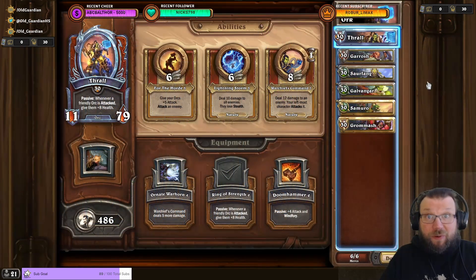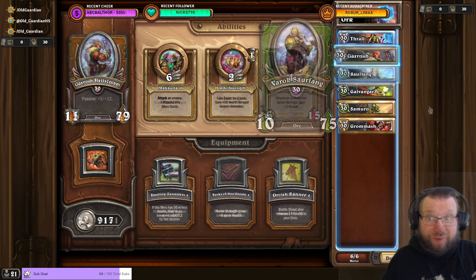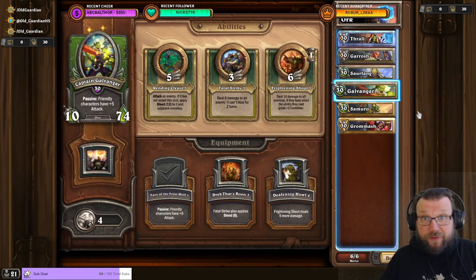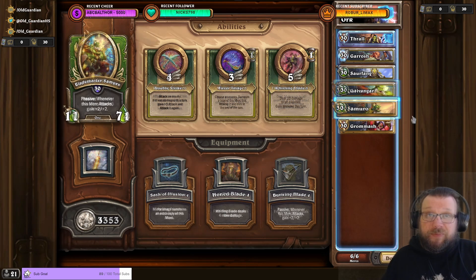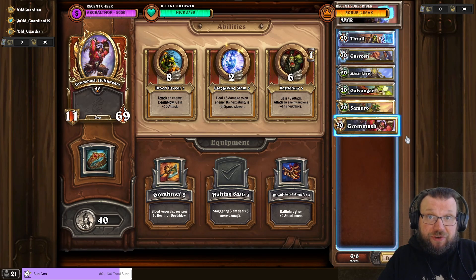My favorite comp for Heroic Seravan is orcs. I'm using Trull with Ring of Strength, Garrosh with Tusks of Manoroth, Saurfang with Serrated Shield, Galvangar with Fury of the Frostwolf — but you could also have Rokara if you like — Samuro with Burning Blade, and Grommash with Halting Sash. For the climb, Trull, Garrosh, and Saurfang typically clear all the fights. And at the boss, because they're all fighters, I really like doing Trull, Garrosh, and Grommash. And this is what it looks like in action.